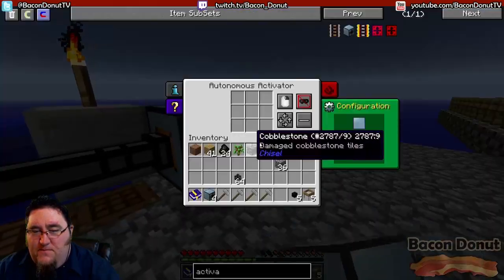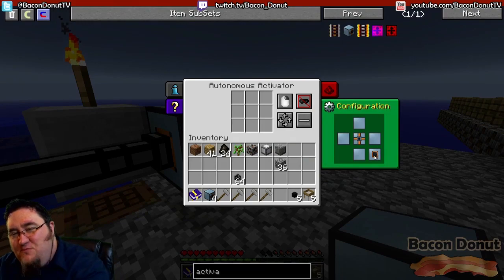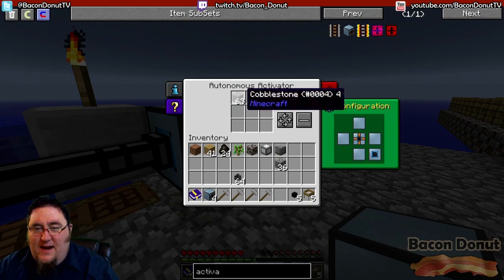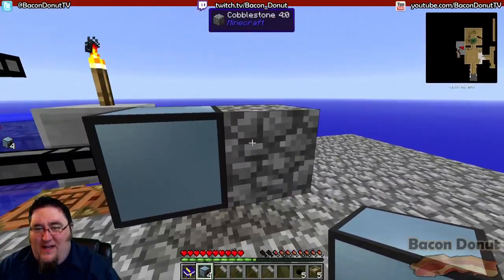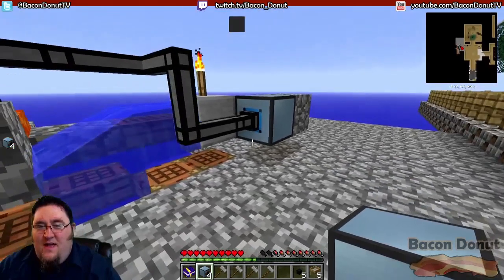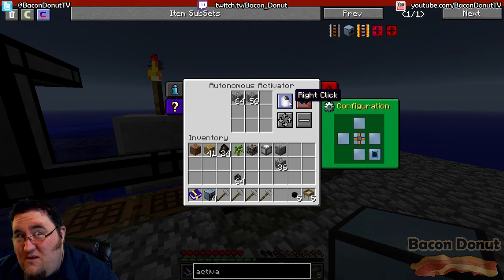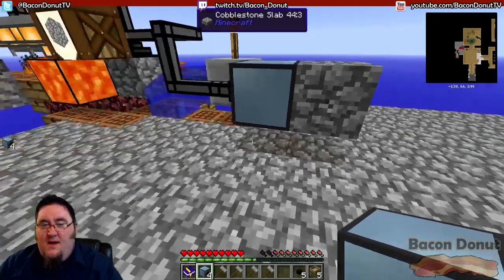The back side is what we're going to use for input. Orange is output, blue is input, so if we want cobble to come in I have to change this to blue. And you're going to see cobble is now automatically going to start getting in there — look, it placed that cobble block down automatically. By default it right-clicks, but if you want it to left-click like using a tool, just switch to left-click.